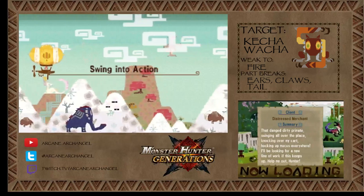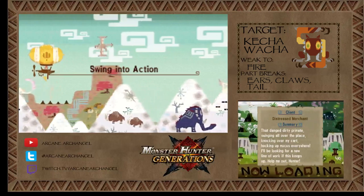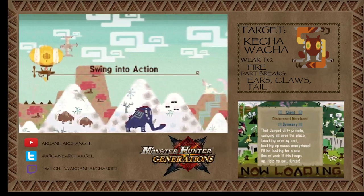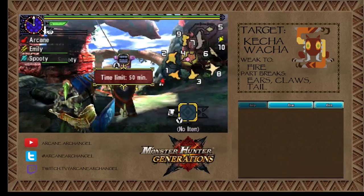It likes to swing around from and below vines in its area. Luckily, however, my Hunting Horn can do a sonic wave sonic bomb effect so I can knock it down, because it has very sensitive ears.